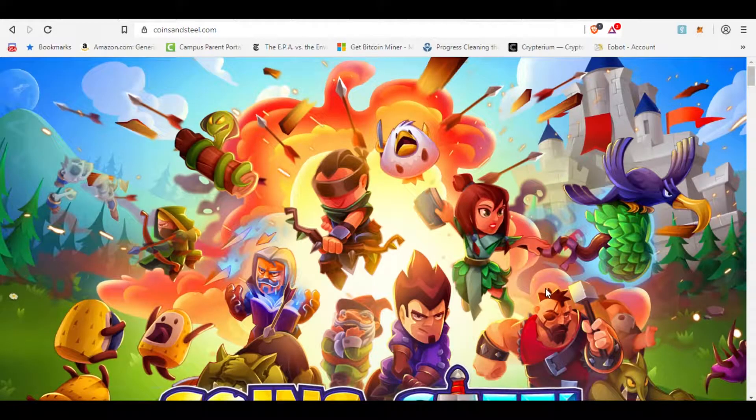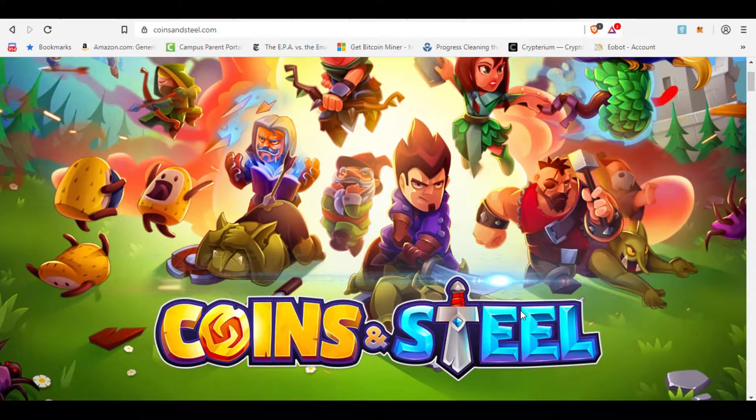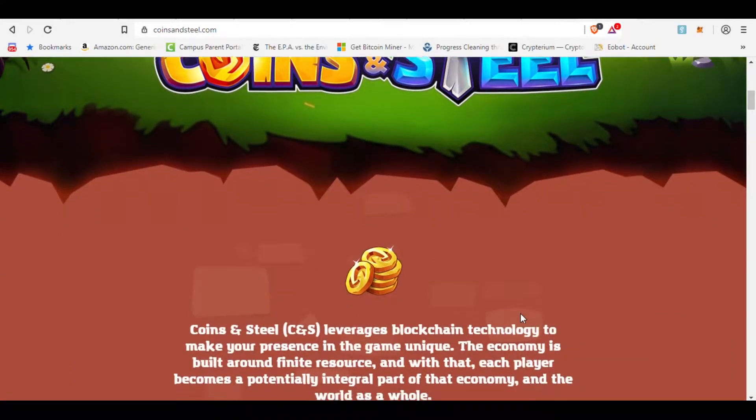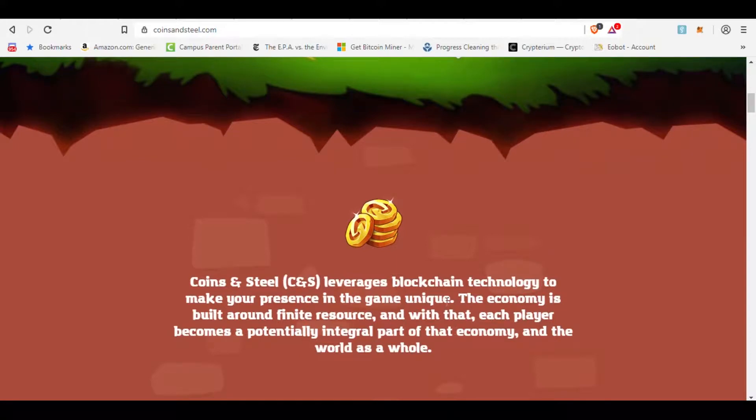Hey guys, Block Decentral here, and today I'm taking a look at Coins and Steel. This is a project that I recently discovered on the blockchain, and it is in pre-sale currently, and it looks pretty good. It is being built on the Loom network, so it is a sidechain of the Ethereum network, and it is a game that leverages blockchain technology to make your presence in the game unique.